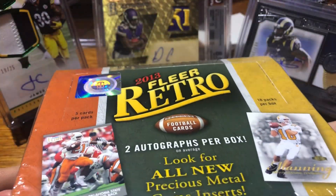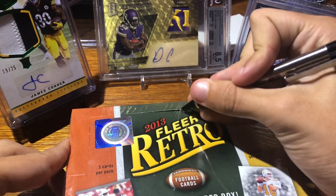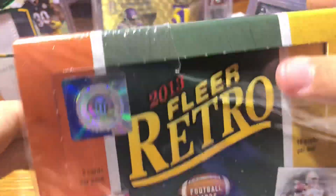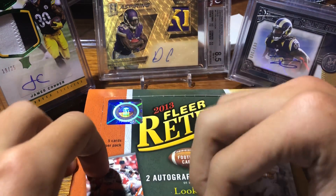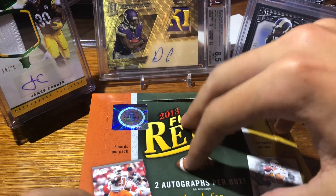We're looking for the cool inserts and the numbered cards. 2013 — not the best draft class — but that's what makes this box so cheap. I picked this up for 40 bucks, and it should be really fun. I saw PC87 open this up a little while back and I'm like, man, I need to get myself a box of this. And finally I have. So here we go — let's get all the packs out.